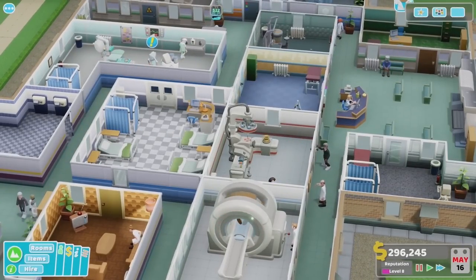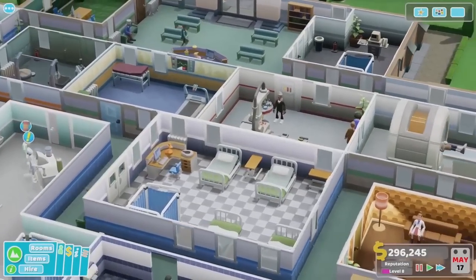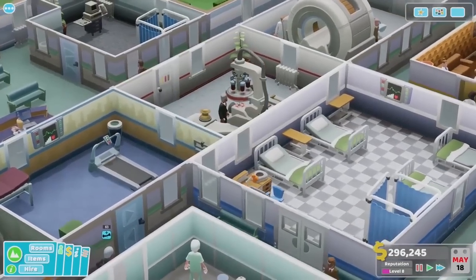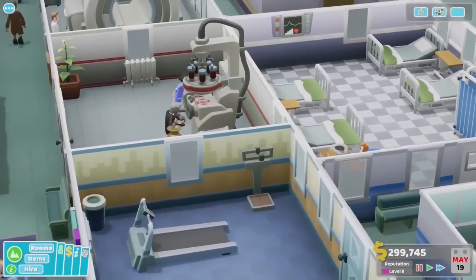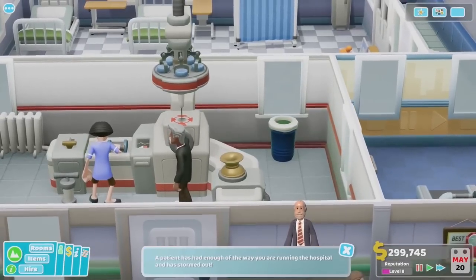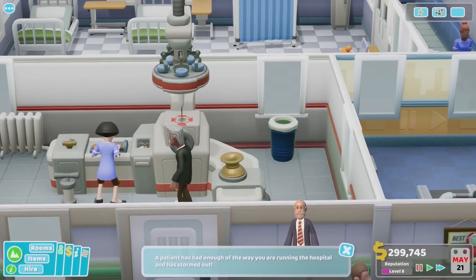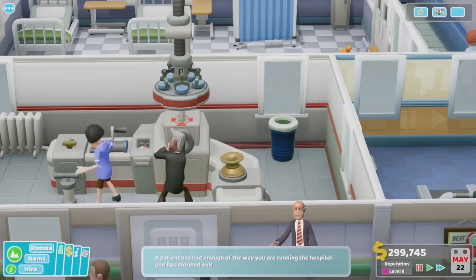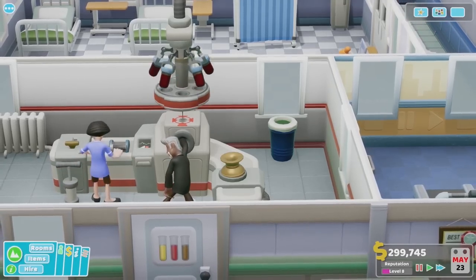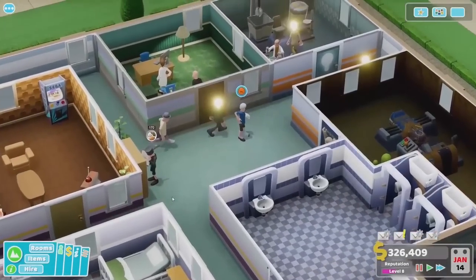That's an MRI machine — that's much later in the game; you're gonna need to unlock and research a few things for that. It's a powerful diagnosis machine. Here's the fluid analysis machine — the patient just spat into the spittoon and now they're taking a small blood sample. The sounds are actually very good. You can see the symbol on the door indicating all the different fluids they might examine.